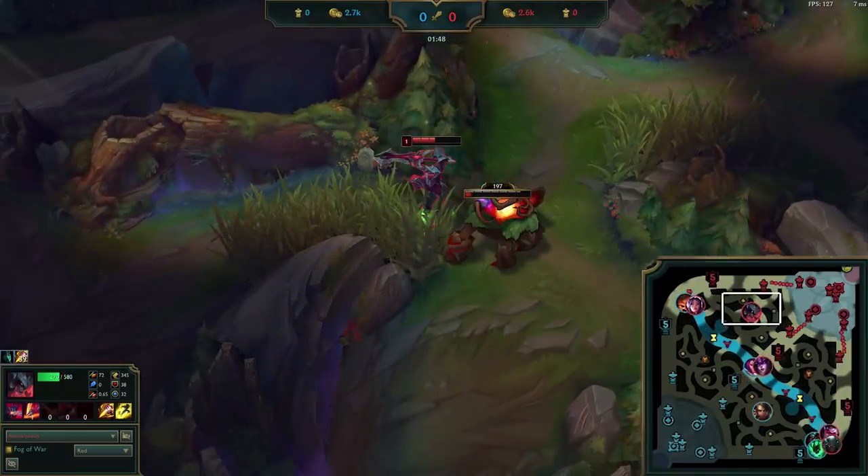The answer is the enemy Nidalee started red. We can tell this because the top laner showed top pretty early on, while bot lane arrived much later to lane, indicating that they spent time giving the jungler a leash. I want you to keep this in the back of your mind as we go through the video.